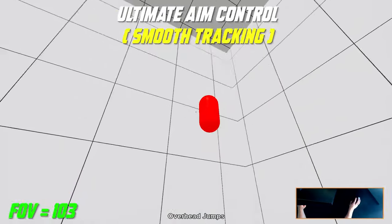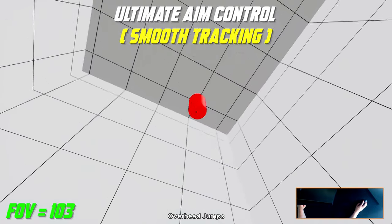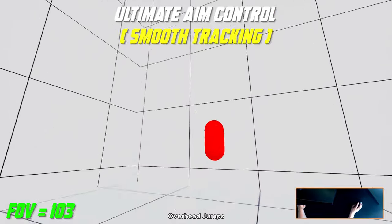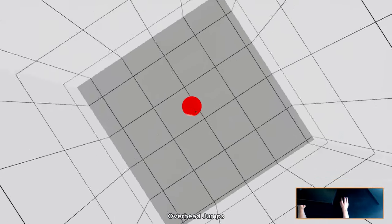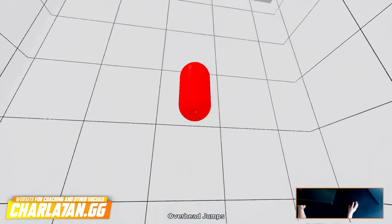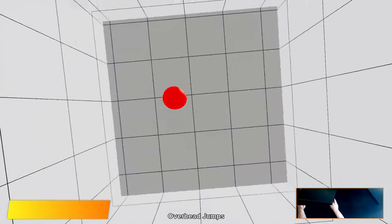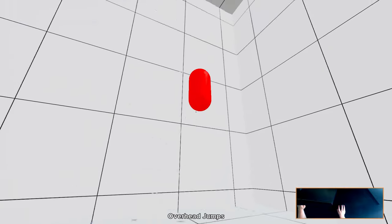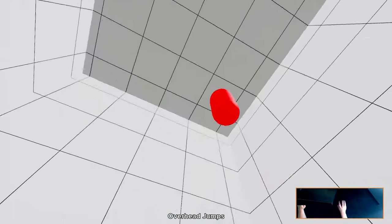For the fifth task we have Overhead Jumps at 103 FOV. When practicing these tracking tasks you want to hold your fire mouse button at all times and try to never stop your mouse movement. Use your whole mousepad and reduce the amount of mouse liftoffs to a bare minimum. Try to never reposition and lift off your mouse to the center of your mousepad unless it's absolutely necessary.